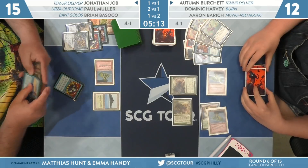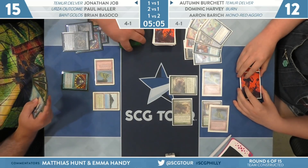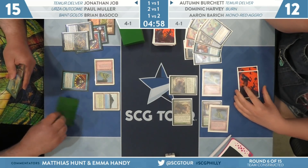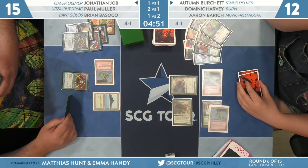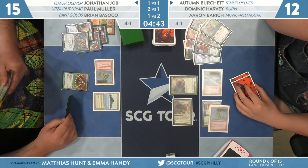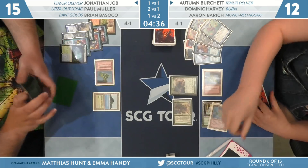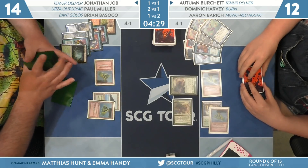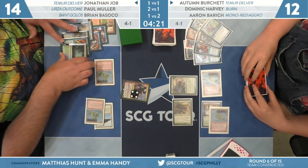Job finds another Wrenn and Six, a Hydroblast, and a fetch land — nothing that can save him on this board. There's even a point where if you play out a Wrenn and Six, Autumn might just counter it to put a Planeswalker in the graveyard, which would pump the Tarmogoyf and put Job down to five. They're just a pump spell for the Goyf at this point. Job has to keep the fetch land to shuffle his library. He might just be in a spot where he needs to Brainstorm those cards back. He goes for Wrenn and Six — he has to buy back a fetch land.